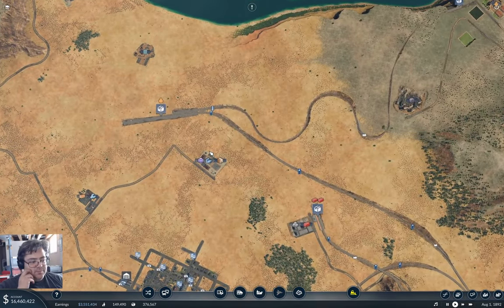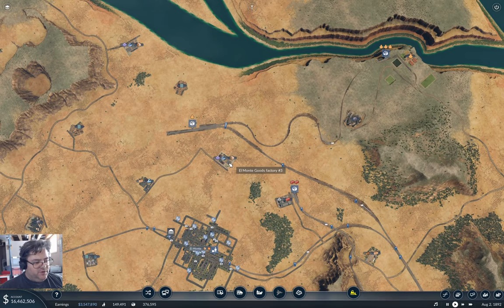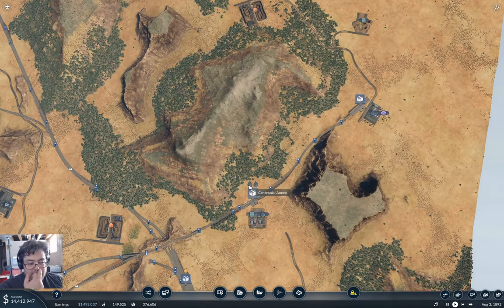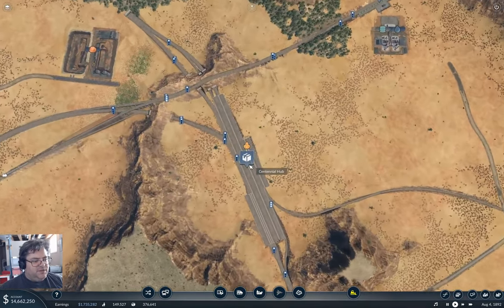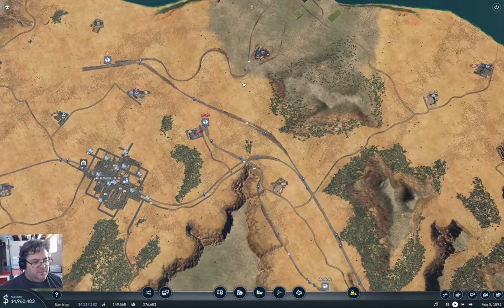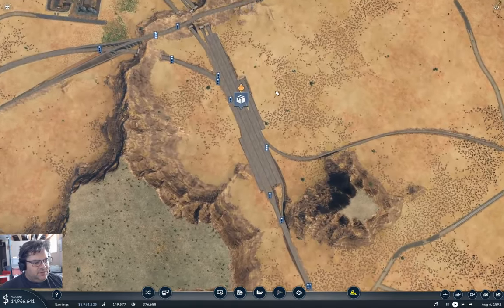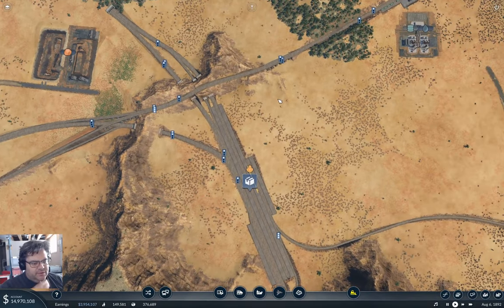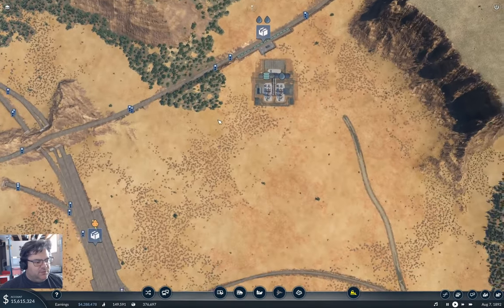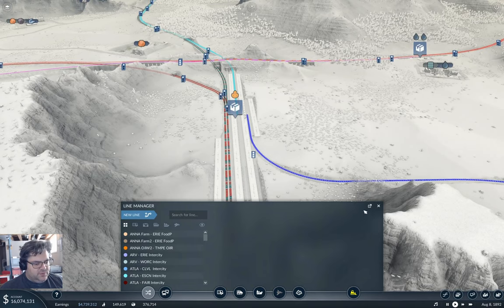Why don't we expand the operation some? We've got this El Monte Goods Factory Number Three, and we've got a plastic factory over here. So we could have plastic coming from here, dropping into here, and being schlepped over here. I think that's what I'll do — get a line from here down into here so we can send some boxcars over to bring plastic down. If we turn on this business view, we can see there's no lines into one of the platforms.